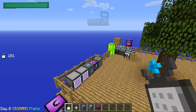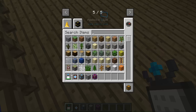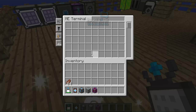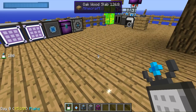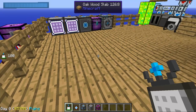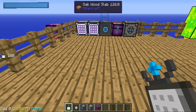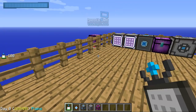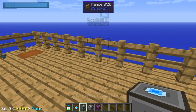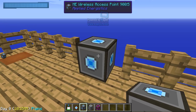So you have got that, but it has limited power charging. When you click on it, it will say 'no signal.' To fix the no signal issue, you are going to take and put down an ME Wireless Access Point.